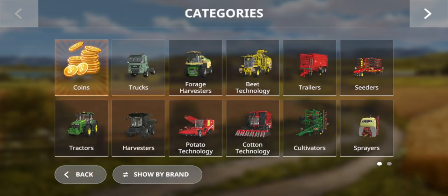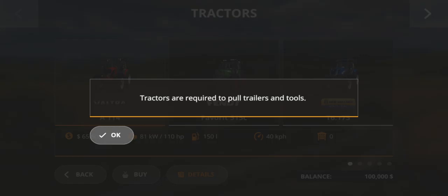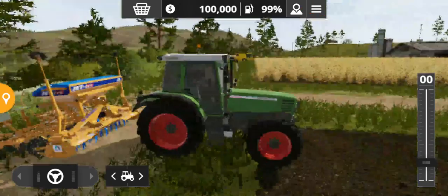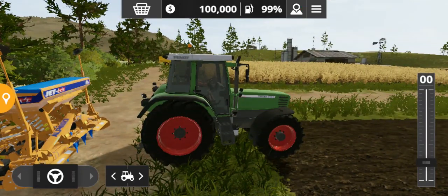You can see that there is no option to sell a vehicle in the shop — this is true, you can't sell your vehicles in the shop. In order to sell your vehicle, you need to go to the menu.